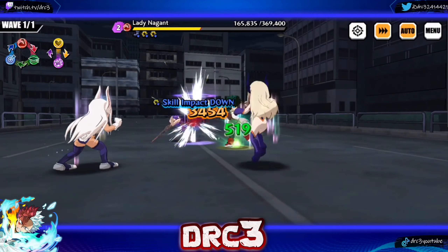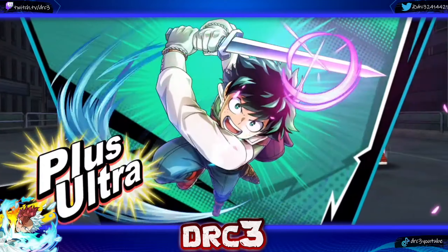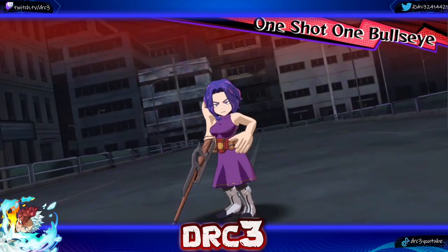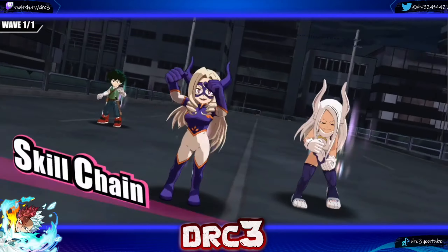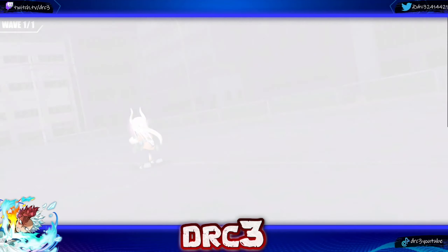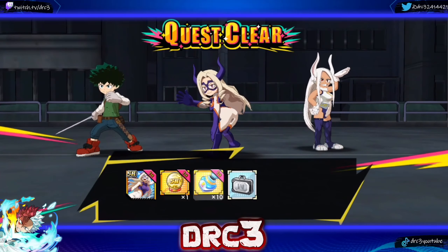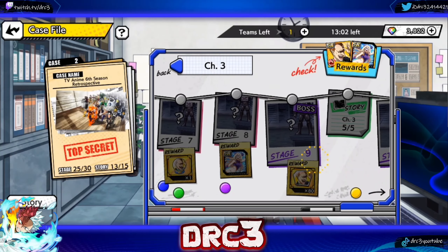She is half dead and hopefully next turn we kill her — we have Bullseye so evasion doesn't matter. If Mirko had her plus ultra we would have killed right there, unfortunately she didn't. Deku claps in and she's dead with 10,000 health left. That boss fight's not too hard, but keep in mind you want to get it done somewhat quickly — she does have pierce and could potentially kill one of your characters.